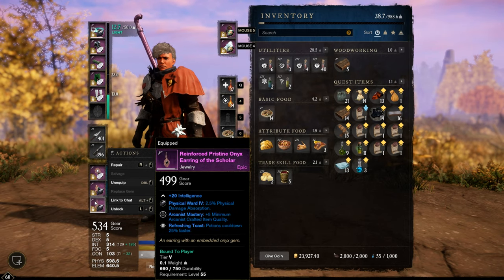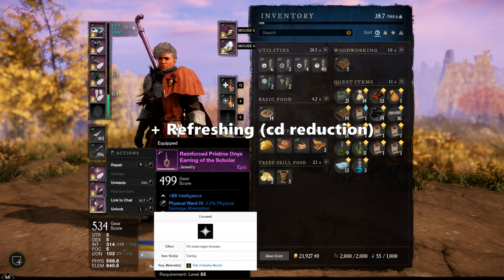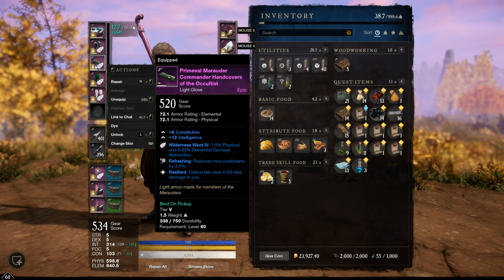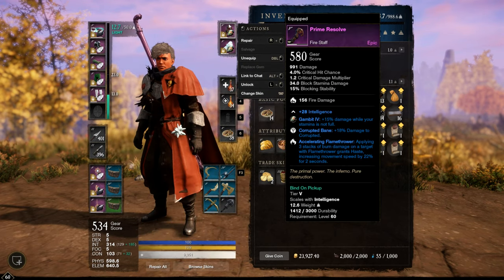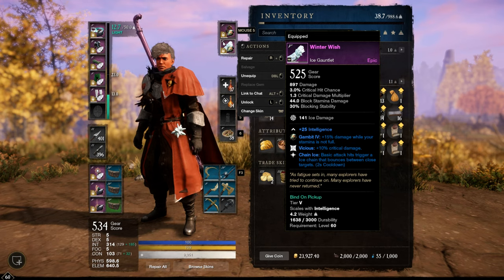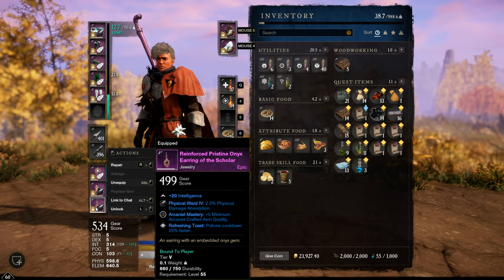The Earrings with Refreshing Toast, which reduces our potions cooldown to 25%. The best trait would probably be Focused, which gives Mana Regen. Traits: Int and Int Constitution. On the Fire and Ice Gauntlet, also Int for extra damage. On the Jewelry, full Int.